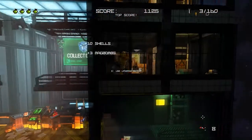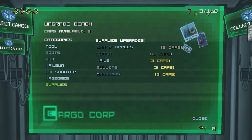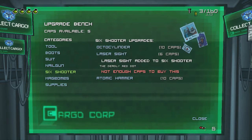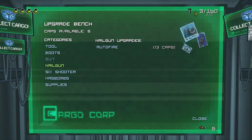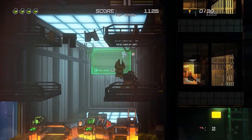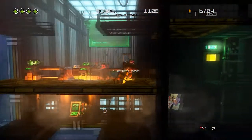Here I've got ammo — I can get bullets. I can upgrade it: more clip size, laser size — I don't know the point of adding that — and atomic ammo is just more damage. I can't afford anything but I will get more. Let's Q to change weapons, reload, and next bit.